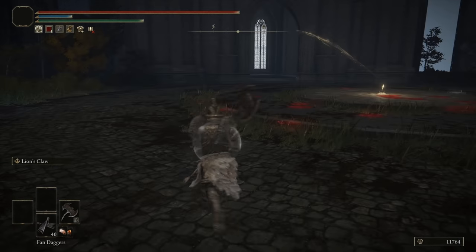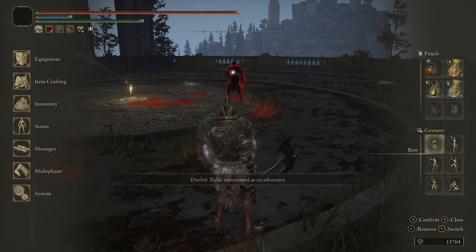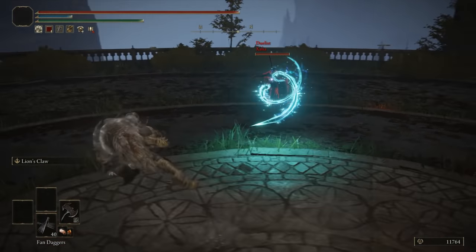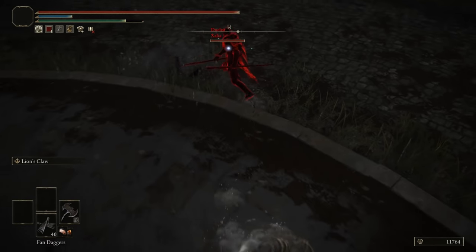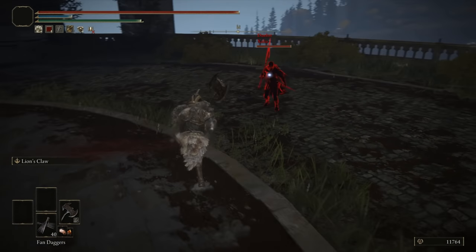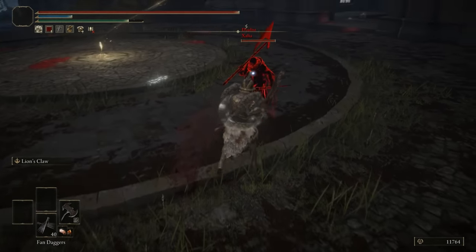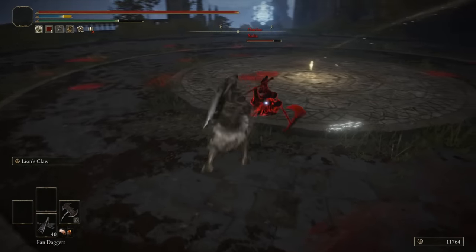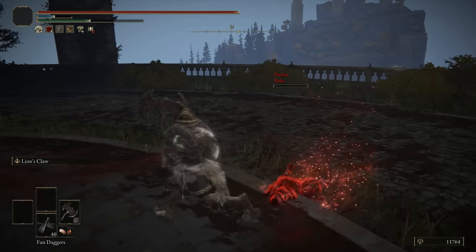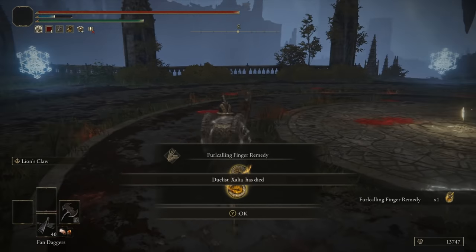The next ash of war we're trying is lion's claw. If we trade, get an R1, and stun them, we might be able to get the lion's claw off if they panic roll. Hello Shallia — a wizard with the spiral, interesting. Somehow we rolled all that just patiently. Going for the R1 roll catch — that axe, does it have a follow-up swing? Let's try and trade with lion's claw. Very fun fight and we actually landed the ash of war — look at us front flip!